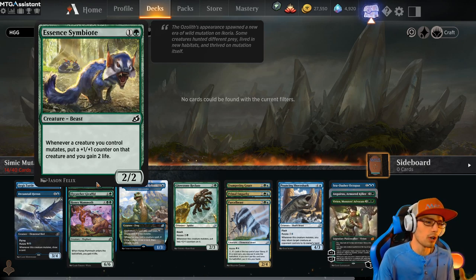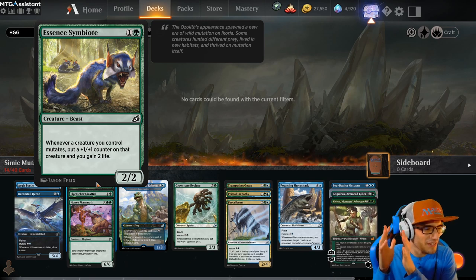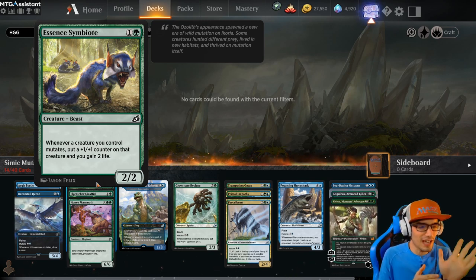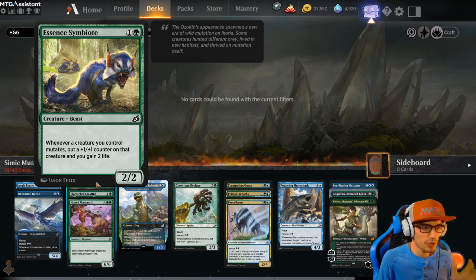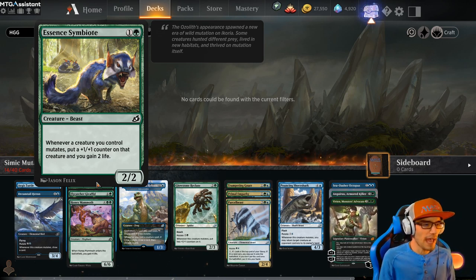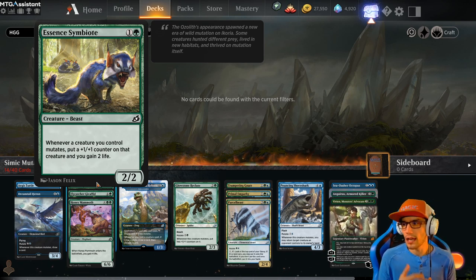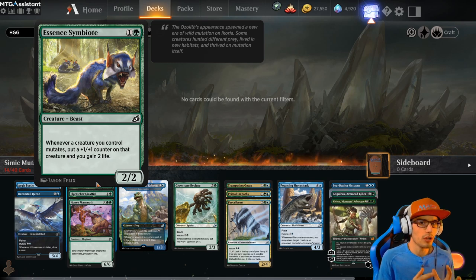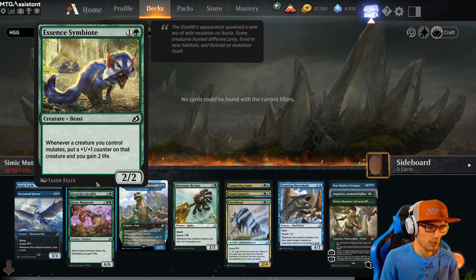Moving on to our green commons, we have Essence Symbiote for 2. It costs 2 and it's a 2-2, so base stats are just vanilla. Whenever a creature you control mutates, put a 1-1 counter on that creature and you gain 2 life. So this is a non-mutate creature that benefits from mutate. It's a very powerful card and not very high priority, but if left on the field, it's just going to ramp out of control.